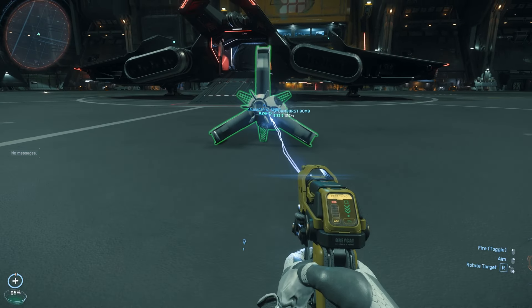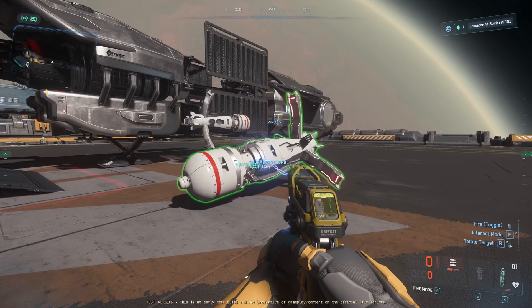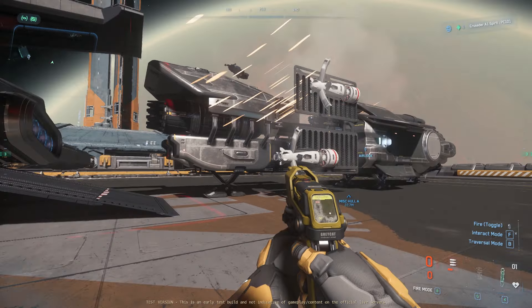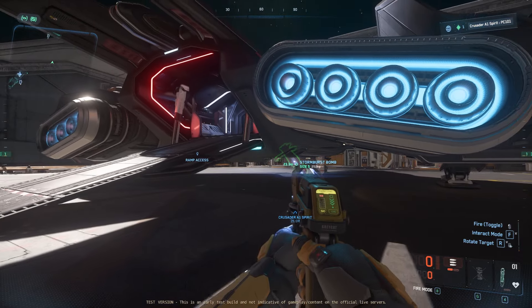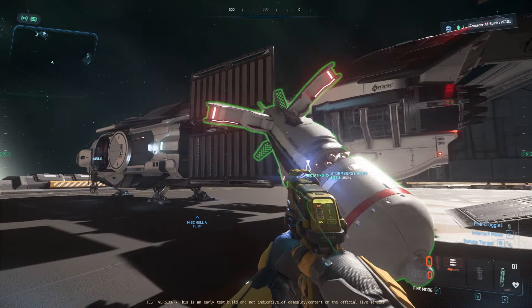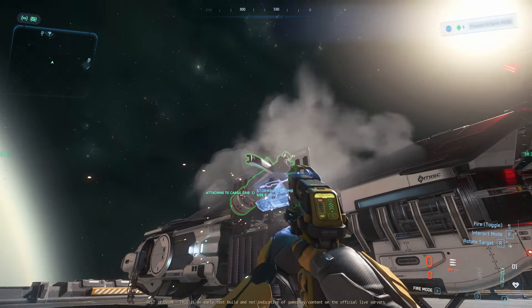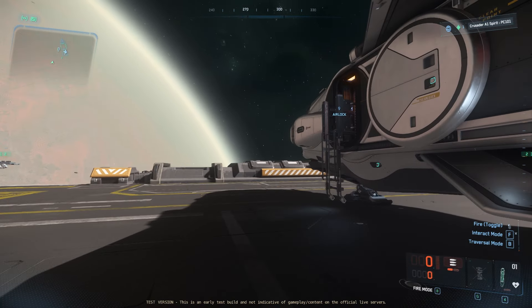Basically, when you drop a bomb, the bomb isn't actually armed until it gets a distance from the ship. This is to help avoid blowing up your own ship — you know what Star Citizen's like: as soon as the bomb leaves the tube, it could bounce off the tube, hit the back of the ship and blow it up. So they made it so the bomb doesn't actually become armed until it comes a certain distance from the ship that dropped it. So you can technically drop bombs right under your ship, bounce them around, do everything with them and they won't blow up. If you shoot them they will blow up, but they won't blow up from impacts.